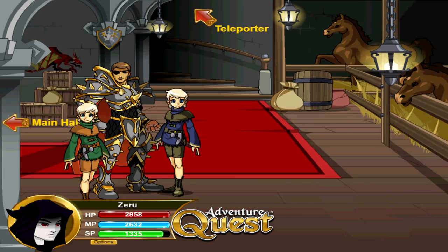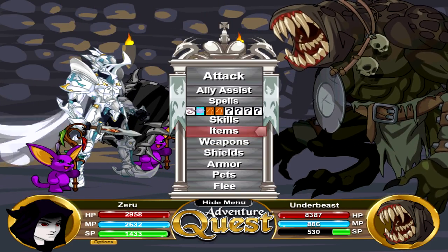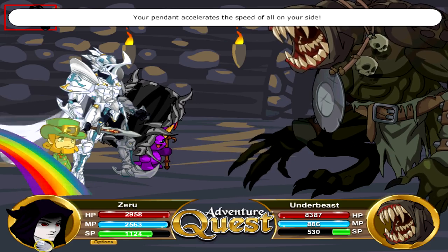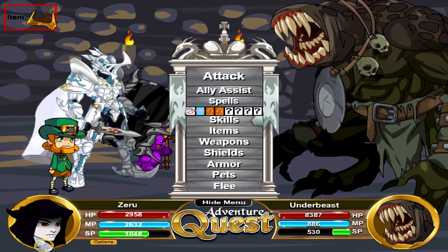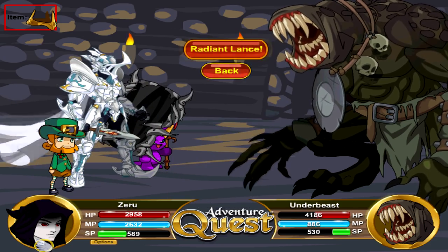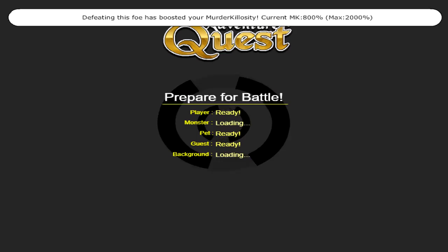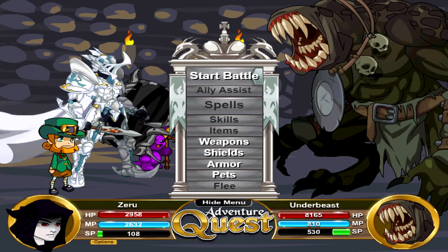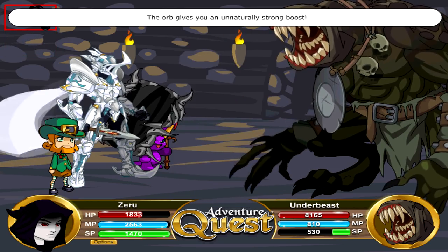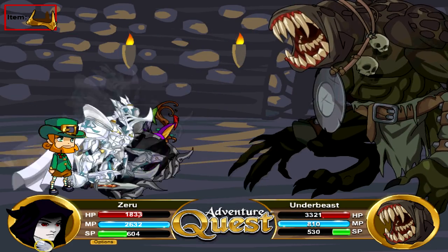The third and final farming spot is the Void — specifically whatever monster is in the Void, which has been the Underbeast for a while now. Underbeast generally gives quite high levels of gold and XP — up to 1.83 million gold. This farming spot is a lot more high risk than the previous ones, and it's probably the most pay-to-win-necessary spot. It really helps if you have booster pets and guest armor skills like White Knight, but you can get away with just using sub-races — it'll just take a bit longer.